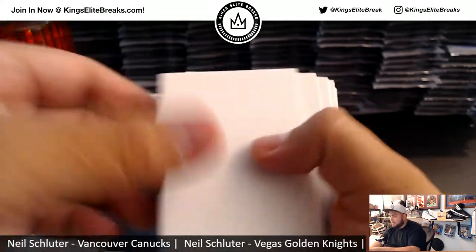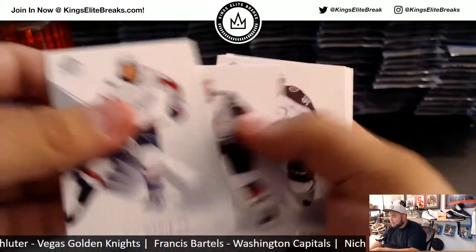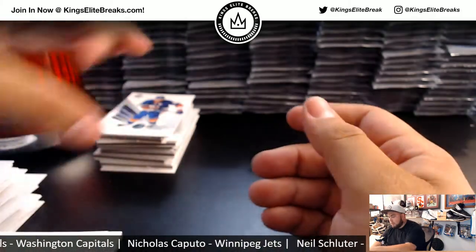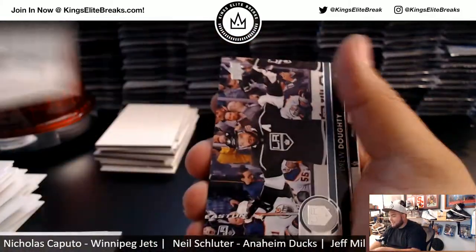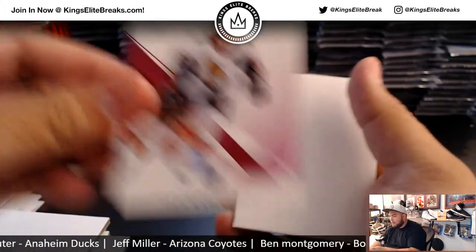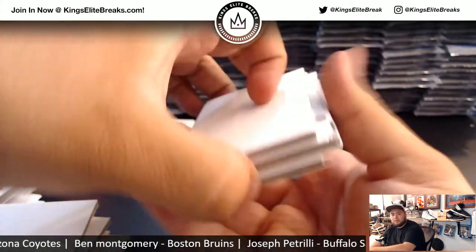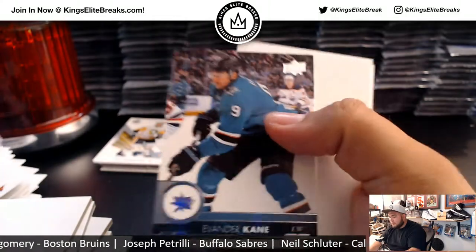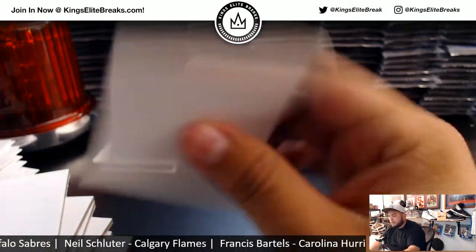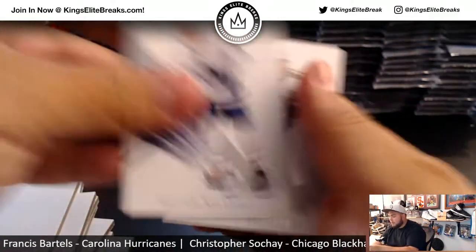Patrick Kane for the Blackhawks insert. We got a Matthews Authentic Moments Milestones. Jake Gensel. Got a Carlson — a little red. Rick Nash from Young Guns, Series 1. Evander Kane. You got a Terry Sawchuck Milestones for the Red Wings. Grunland.